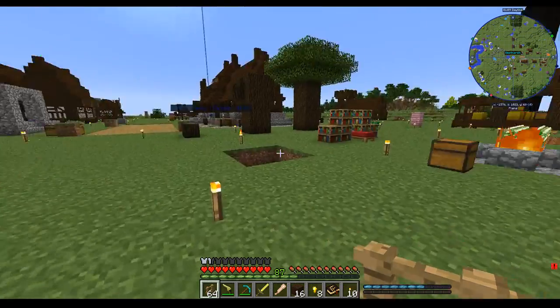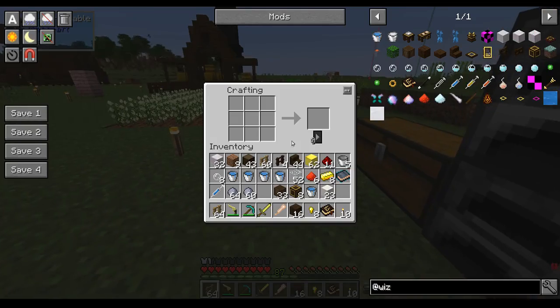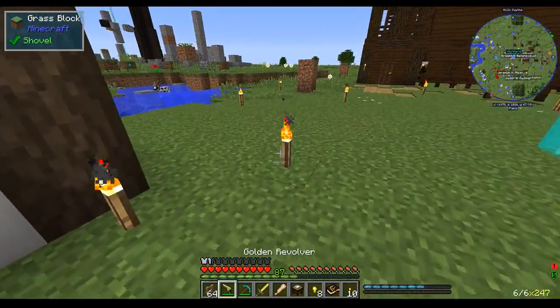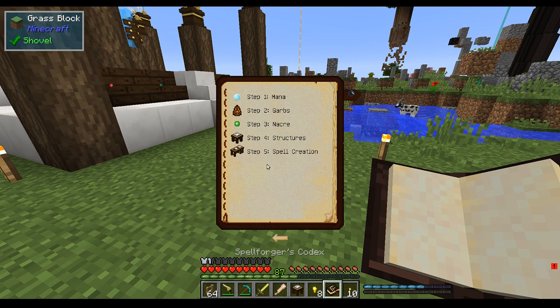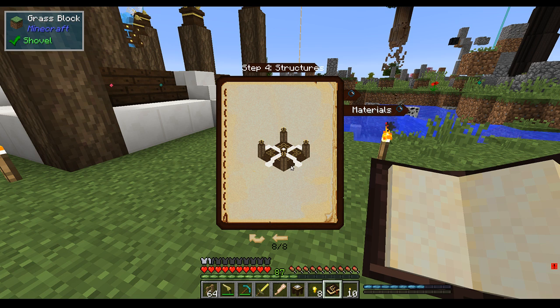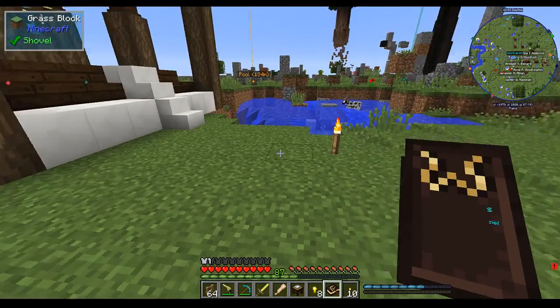Let's hop back to the town and make this crafting plate. That one actually needed to be up a little bit. Let's check the book and see what this says. I can move the picture around — that looks like a single step, so let's place it here.